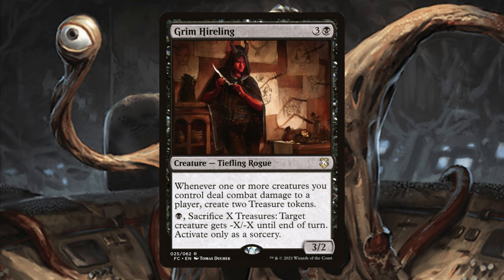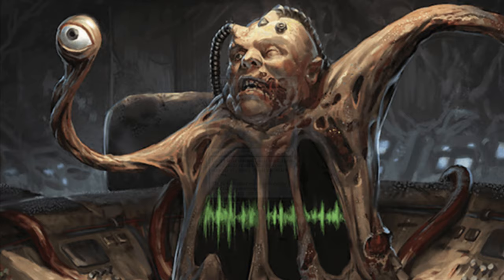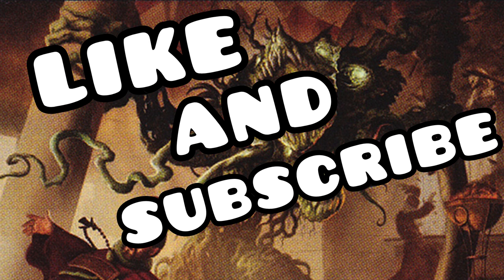Savala, Heart of the Wild just taps for an absolute ton of mana. Grim Hireling is usually risky to attack with, but in this deck we can make her massive — she'll give us up to six treasure tokens per turn with the option to use them to kill creatures. Guardian Project gives card advantage and triggers on ETB, so when we blink our commander we get the card advantage. Infrostfang gives more card advantage. Windfall gives card advantage and fills up graveyards even more. Toxrow the Corrosive will just flat-out end games — if we get this to land we win.